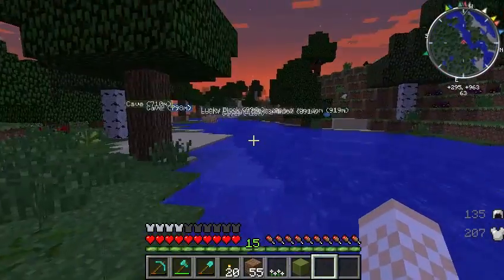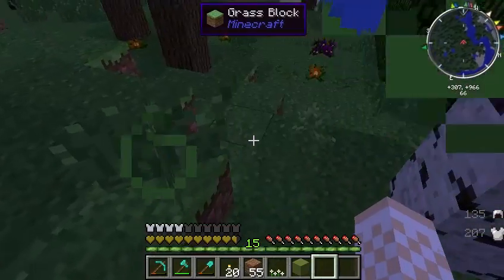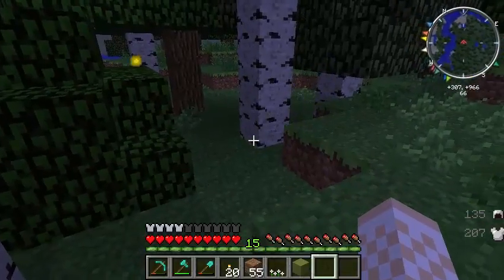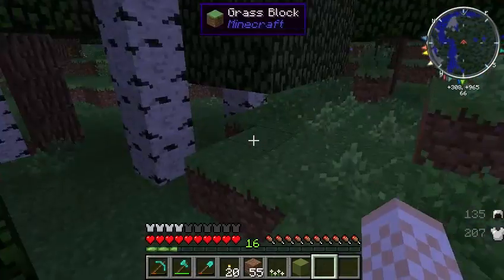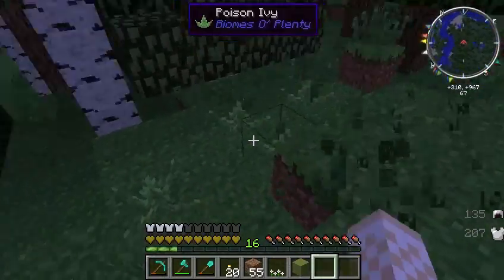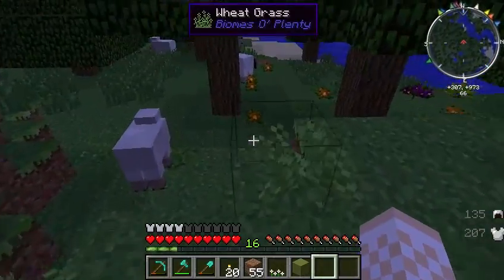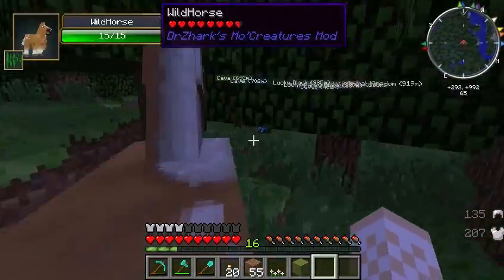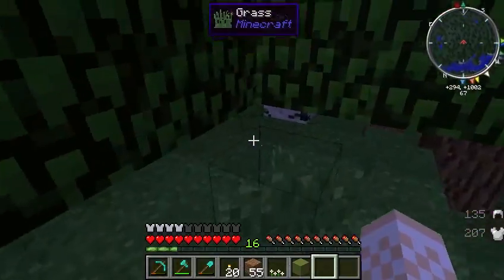Now, I bet you guys are wondering where we are, and between this part and last part, I did go exploring and found some lucky blocks and some animals and just a bunch of places I think would be awesome during the series. So I marked them, and we're going to open up all those lucky blocks in this part. I didn't know somebody spawned naturally - it's crazy how many generate.